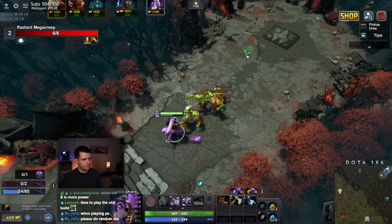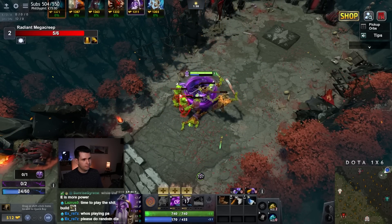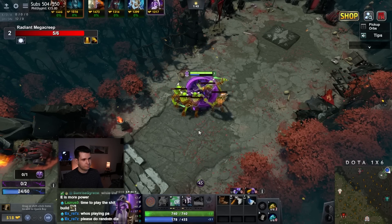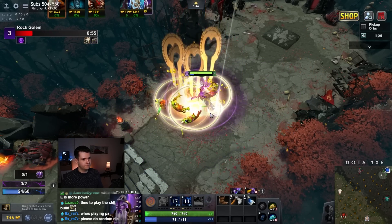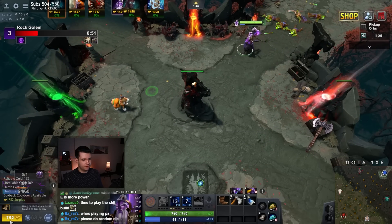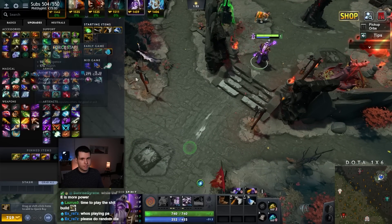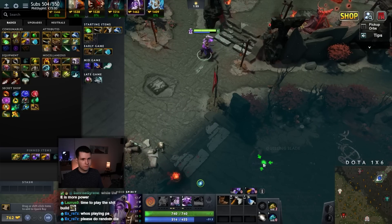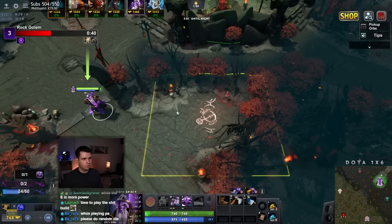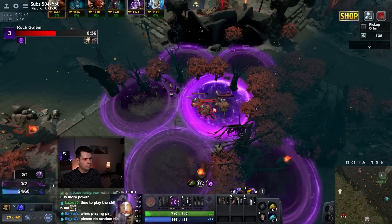We got these guys. We'll get one hit in on everything and then pop. Nice, I'll get some mana — that's very nice actually. We'll grab ourselves mana boots first. And then after the mana boots we can already start working towards something maybe a little bit more fancy.